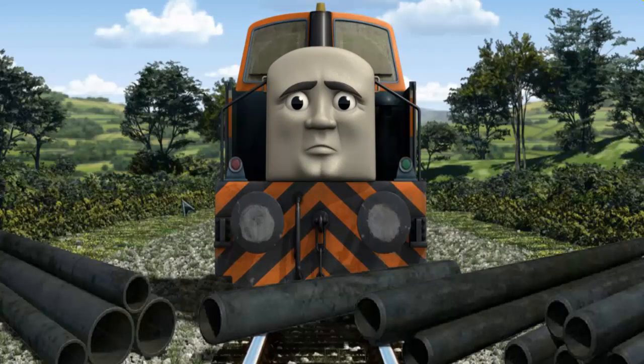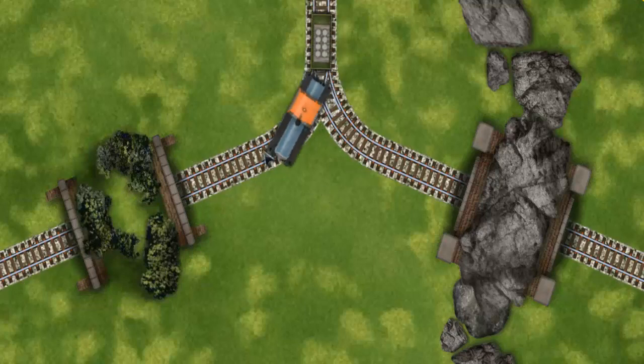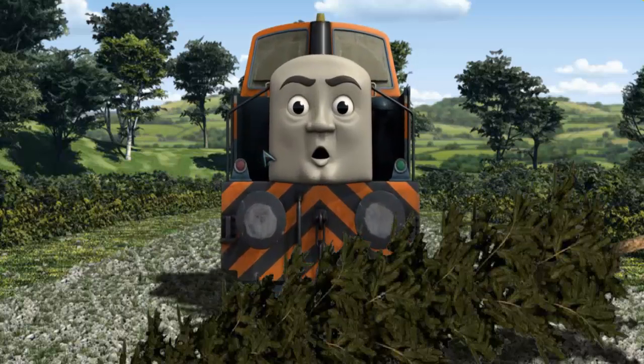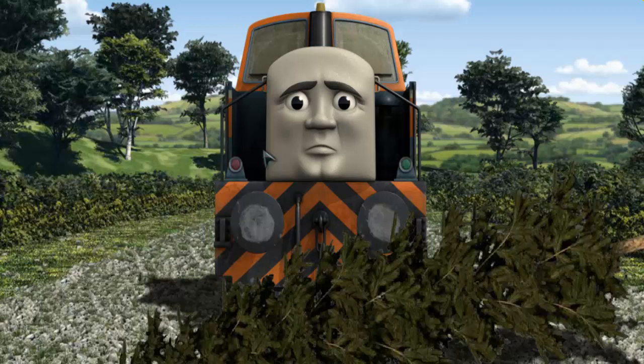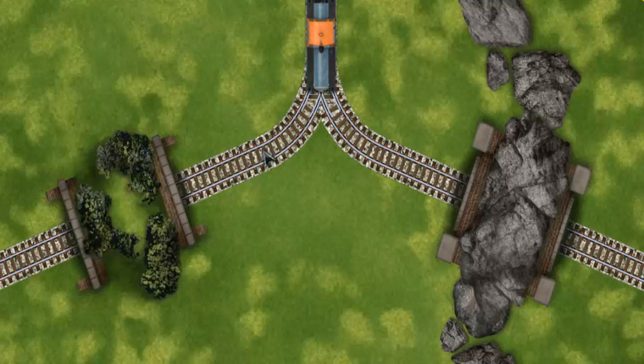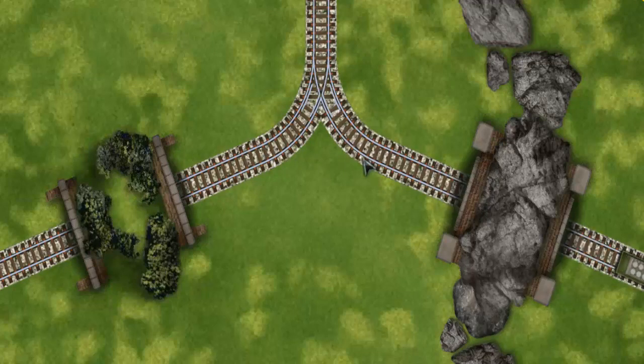Suddenly, Den had to stop. He needed to go a different way. Find the track that goes through the rocks. Den was on the wrong track. He needed to go a different way. Help Den find the track that goes through the rocks. Let's go.